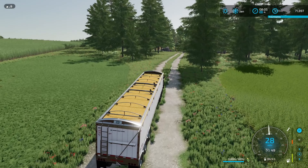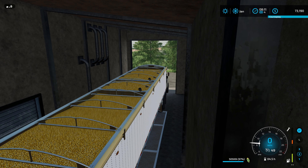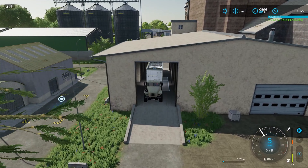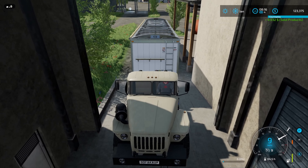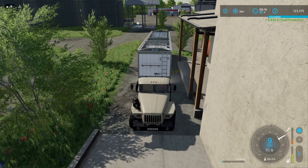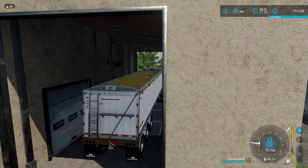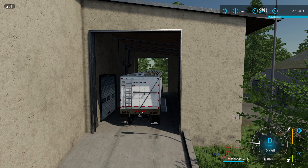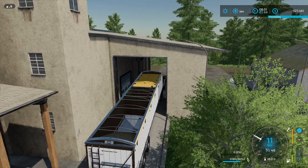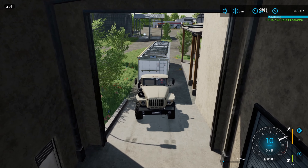We'll start unloading the second load. My pockets are feeling kind of light right now — I was hoping this was going to be a little bit more than what we're showing. It's going to be tight. Load three going in, number four, five, six, and finally number seven. And that brings us up to $348,000.